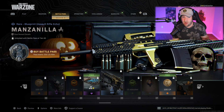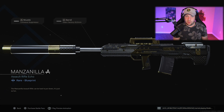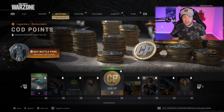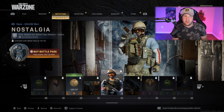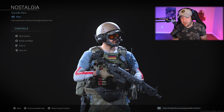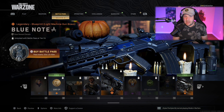The next weapon blueprint is called the Manzanilla — probably saying that wrong. In the background there's a pumpkin, going with the Halloween theme, and you have a skull right underneath. This one is an assault rifle blueprint for the Odin, with a Colossus suppressor, gold and black theme — kind of looking a little Louis Vuitton. After this, another 100 COD Points, a calling card, and then another operator skin for Golem — relatively straightforward. Generally speaking, the cooler operator skins come in bundles.